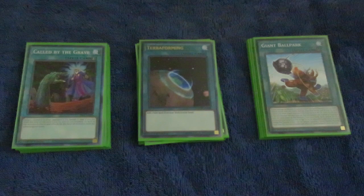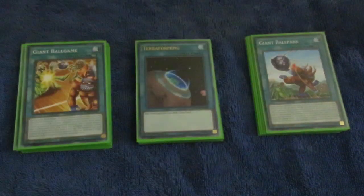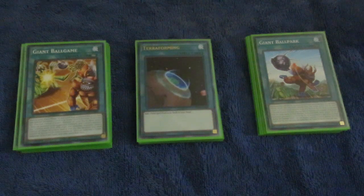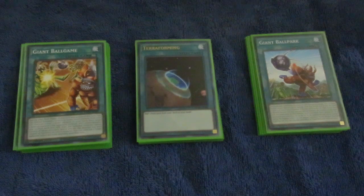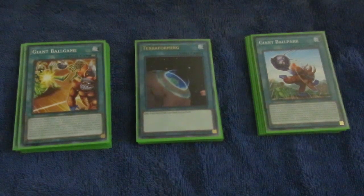The field spell that you can fetch out with Terraforming is Giant Ballpark. It can block damage and also combos well with your Gokipole's engine of Shiny Black Sea. Giant Ballgame is down to one — I put the other one in the side deck. This is our special summon for any level 6 or lower bug in our graveyard. Or, you can target one insect you control and a monster your opponent controls, reveal an insect in your hand, and the opponent's monster with attack less than or equal to the revealed insect gets switched — and the opponent's monster you take becomes an insect itself.